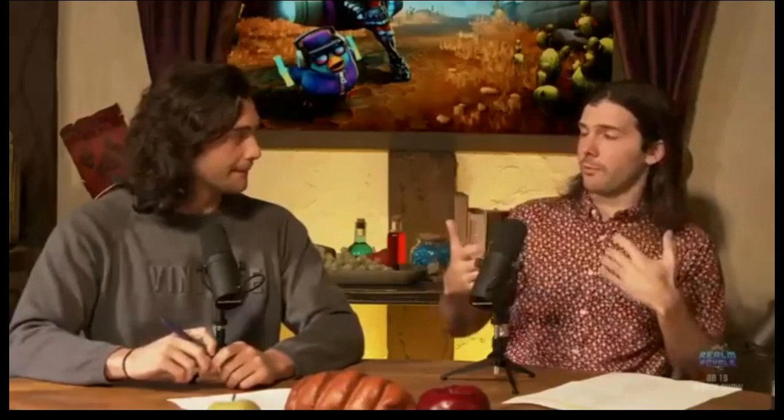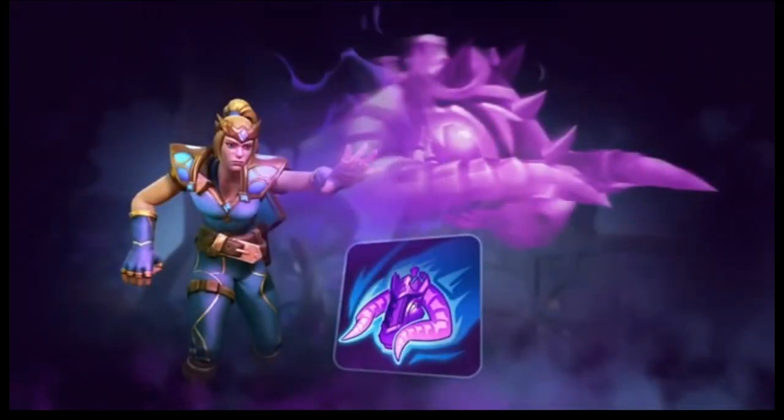Soul Gust is an ethereal projectile that shoots a big energy blast. It can go through terrain, through buildings, and through multiple players if they're stacked up. It deals knockback and damage, and you can't hide from it — even behind a wall. If someone knows where you are, they can send it right through, damage you, knock you back, and knock you off. The knockback is pretty significant.